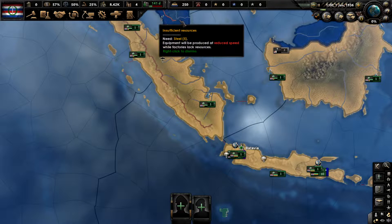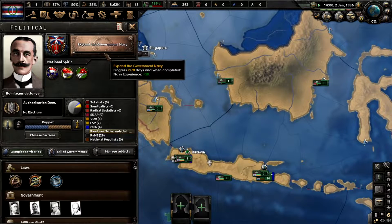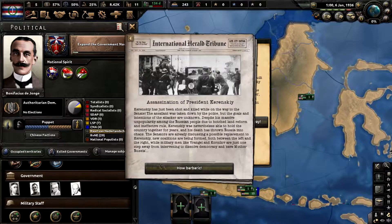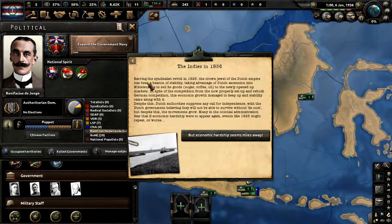We don't really care about any of this stuff and we're just going to go ahead and press play. We'll be skipping big events like the assassination of Krinsky, but the Indies in 1936 — barring the syndicalist revolution in 1925 — the crown jewel of the Dutch empire has been a beacon of stability, taking advantage of Dutch ascension into middle Europa to sell its goods: sugar, coffee, oil to the newly opened-up markets.